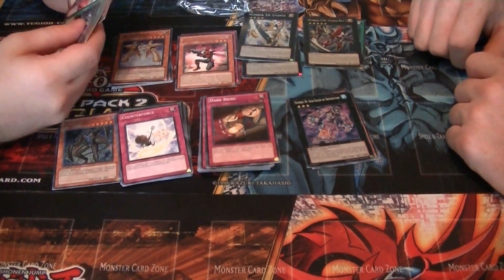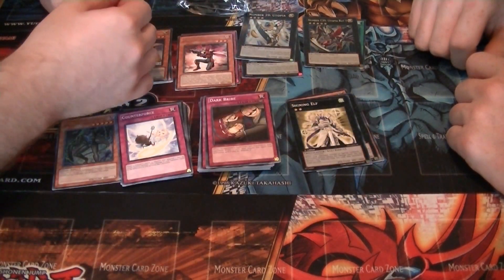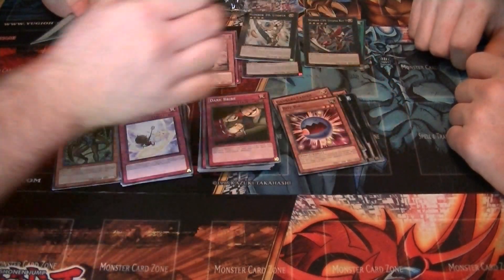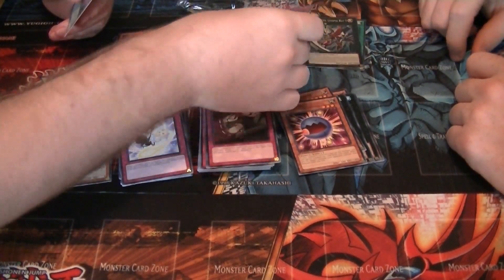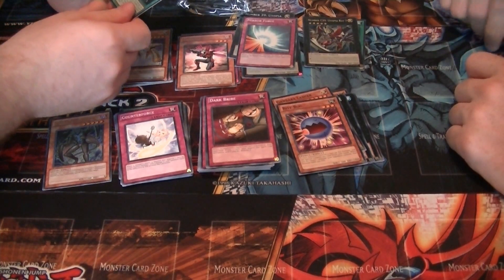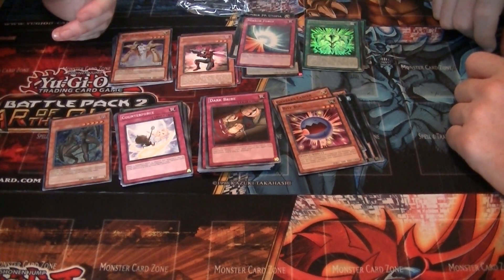And then in Power Pack B, for commons we get Shining Elf, Genbara Lancer, Bug Bite. And then our two holo cards are Mirror Force and Rank-Up Magic Limited Barian Force — whatever that is.